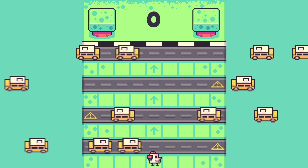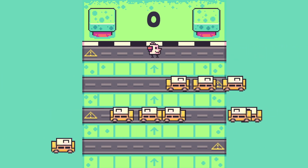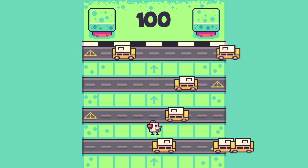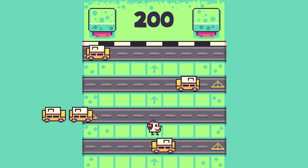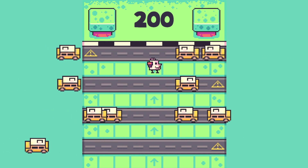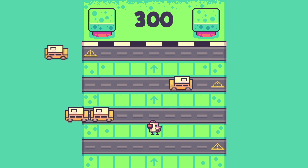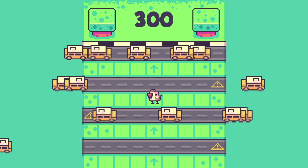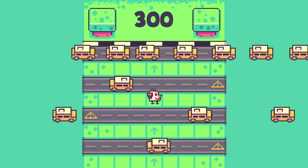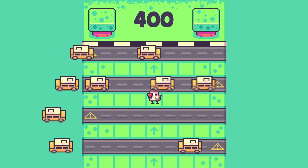Personally, I think the background makes a huge difference to how professional it looks. And now we basically have a finished game. A few more touch-ups later, like adding some nice fonts and making some warning signs on the road, and we have a finished game. So this, my friends, is Kevin Crosses the Road.